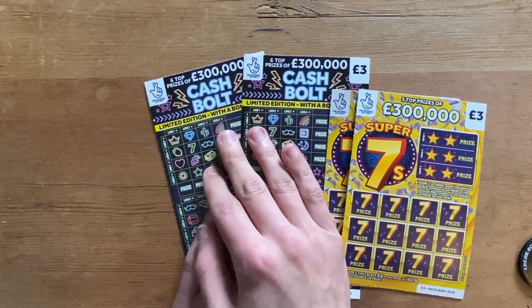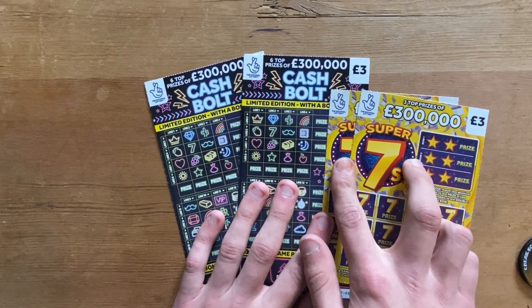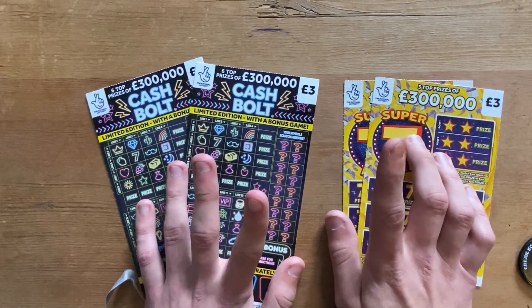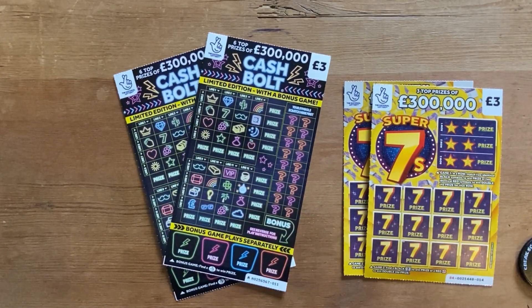I'm going to scratch off for the next maybe five minutes. I've got two of the Cash Vaults and two of the 300,000 Super 7s, and I'm going to put them against each other to see which one's better. So let's see what we can get.